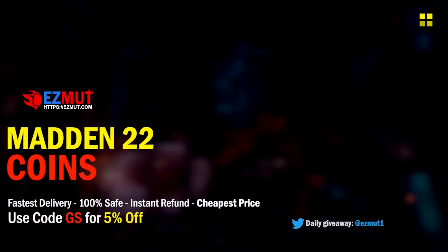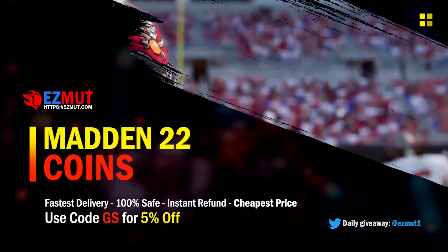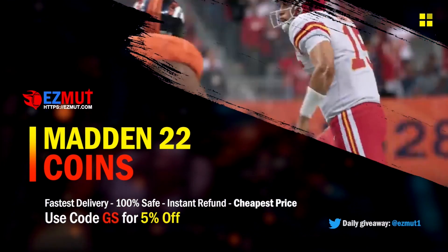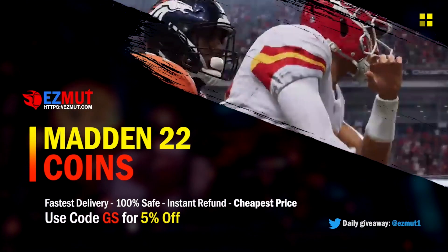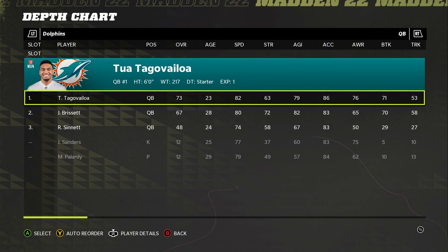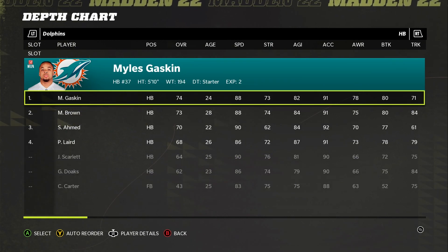Easy Mutt Coins provides safe Madden 22 coins and they have the cheapest prices among all the sites. It's the trusted website. Please use my code GS to enjoy 5% off, and make sure you follow their official Twitter at Easy Mutt One for coin giveaways and more.